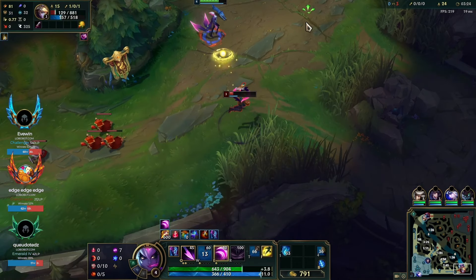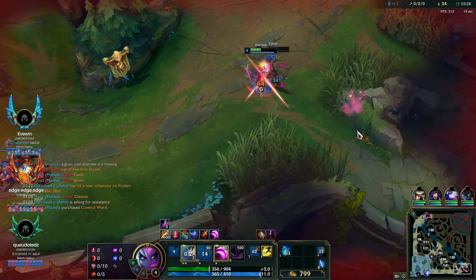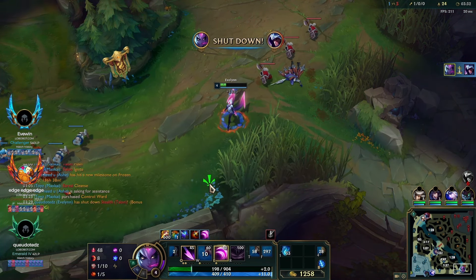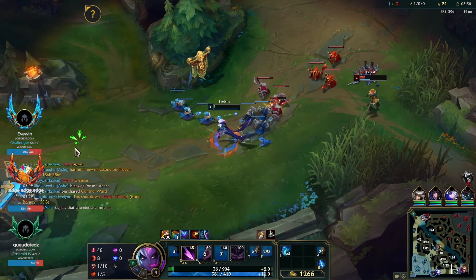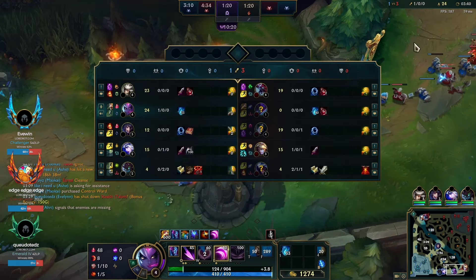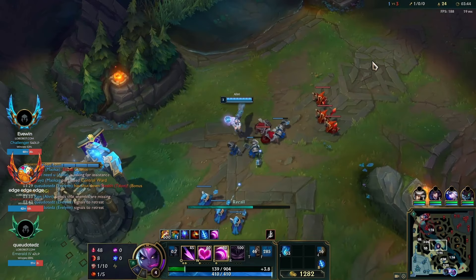I try to charm the Ezreal to kill him quickly, but unfortunately I can't. He runs a different way than I expected. I do get a kill on Talon — that's a shutdown — but then I almost die because Ezreal was way crazier than expected. We get out with a kill though.